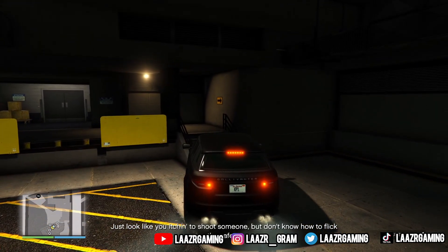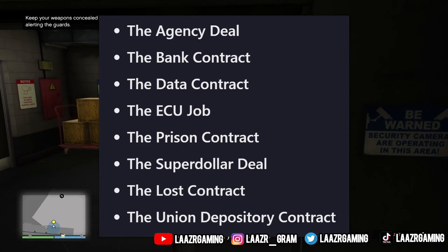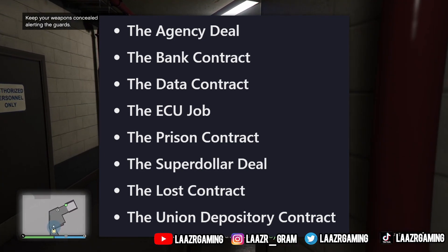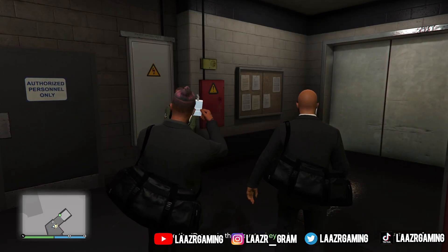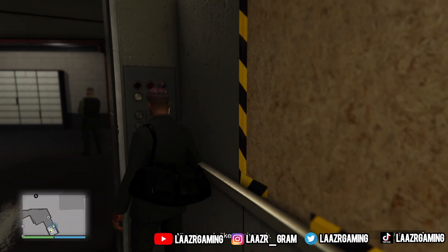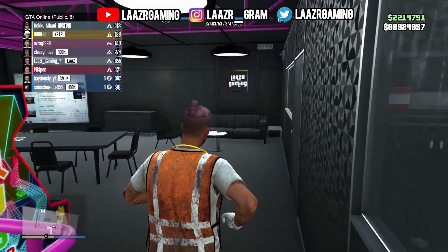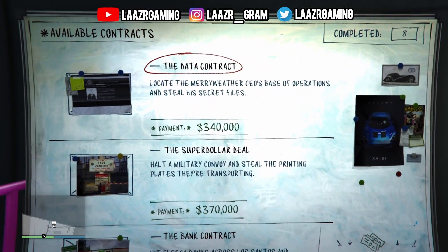First things first, here are all the different auto shop contracts you can grind, with the Union Depository being the highest and best paying one by far. As of right now you can earn 900k by completing this contract, and to complete the whole thing literally only takes about 20 minutes. However, when you go up to the board in your auto shop to launch contracts, it only gives you three random options.